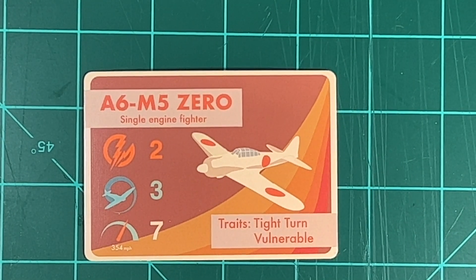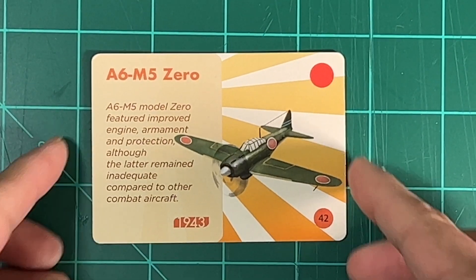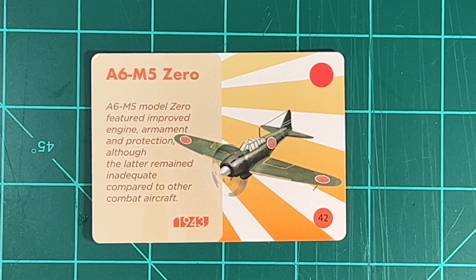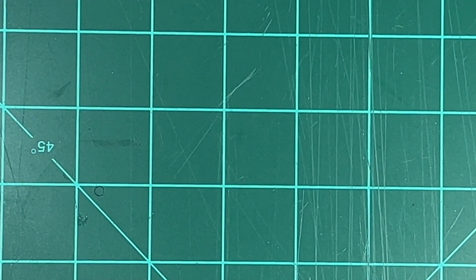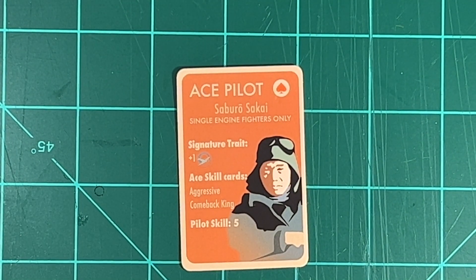Next up is the A6M5 card. It's a single engine fighter. It gets the traits Tight Turn and Vulnerable. On the other side of the card is just a little bit of information on the Zero.